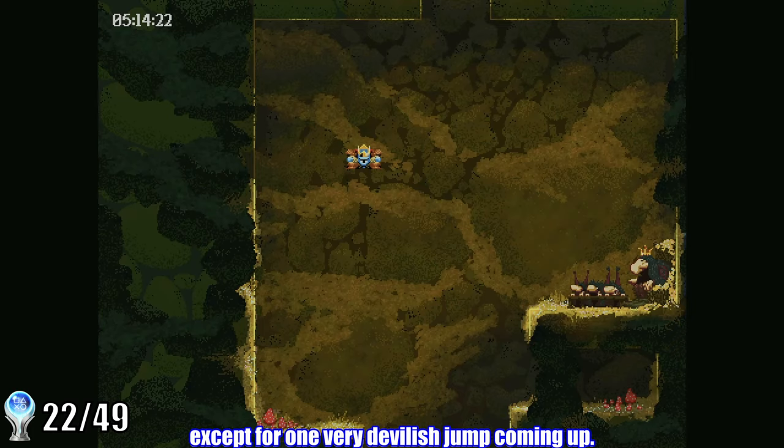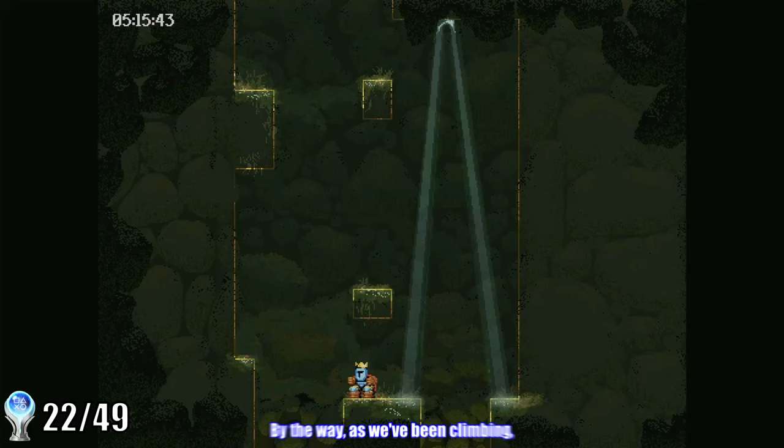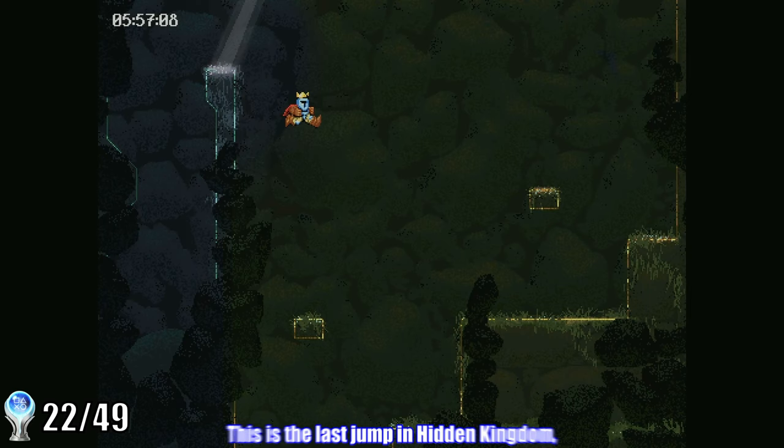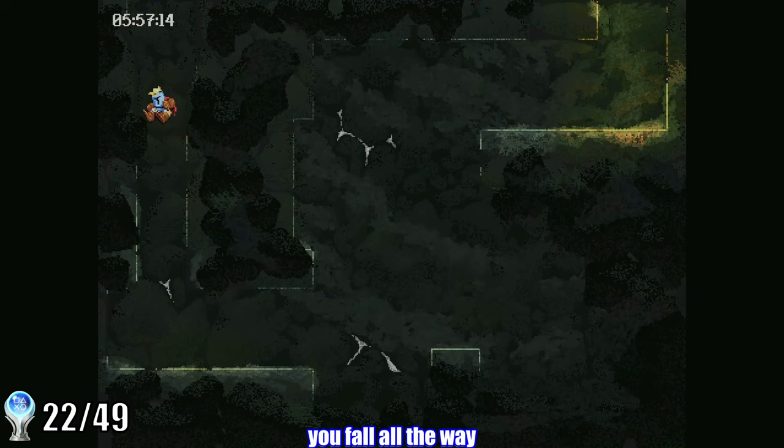Hidden Kingdom is pretty easy. Its mechanic is invisible platforms, but once you know where they are, it's not too tough. As we've been climbing, we've occasionally been going out of our way to pick up silver coins. There are 10 silver coins in the level, and once we get all 10, we need to fall all the way back to Lost Frontier to buy some new boots. The last jump in Hidden Kingdom is the devilish jump I was talking about — if you overshoot this platform, you fall all the way back down to Lost Frontier, so I was very very careful every time I had to make this jump.